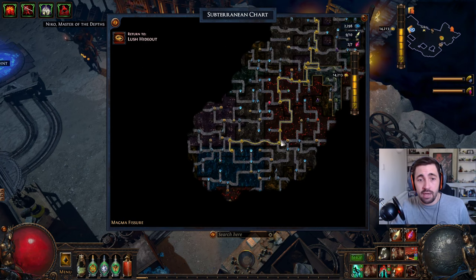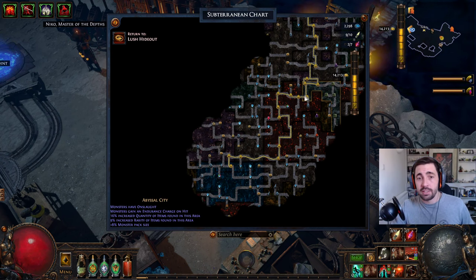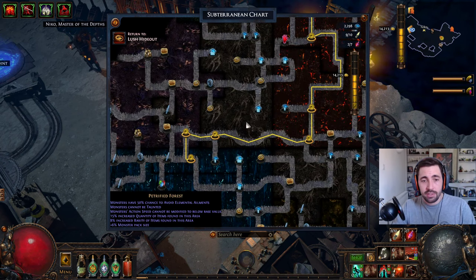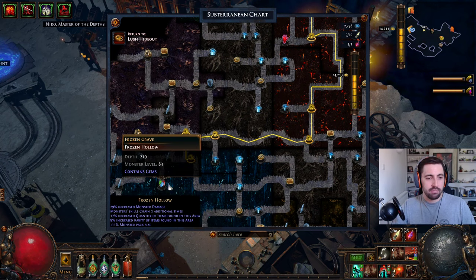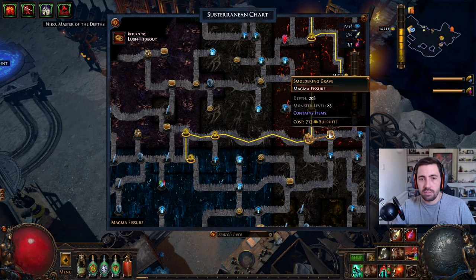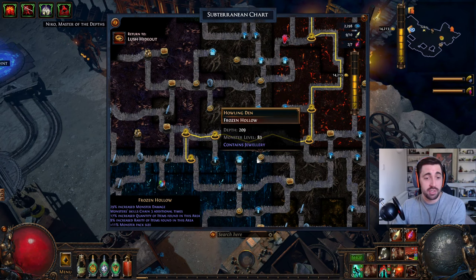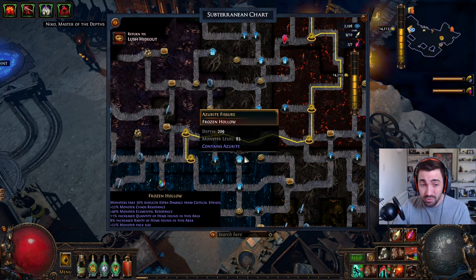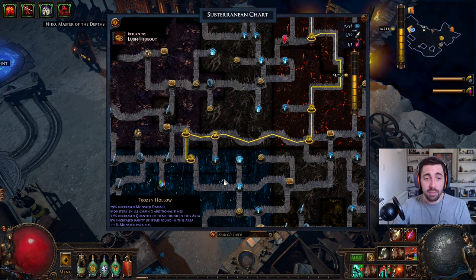The main way to get currency as a beginner down here is by selling fossils, which you find in each of these little areas. You'll see different colors in the background and it'll say things like 'Fungal Caves' or 'Frozen Hollow.' Each biome has different fossils and encounters. I think Frozen is quite good but that's something a more advanced player worries about — for now just focus on exploring.